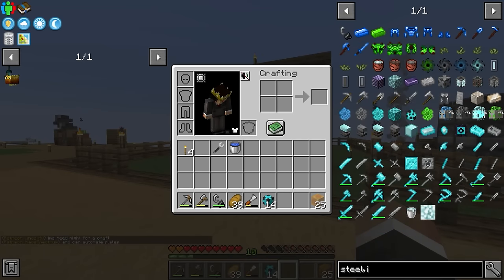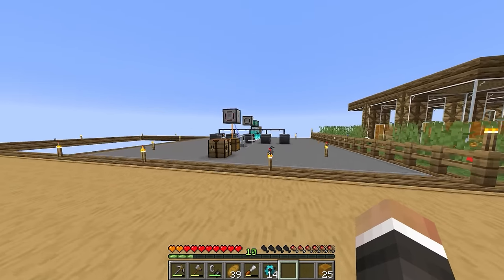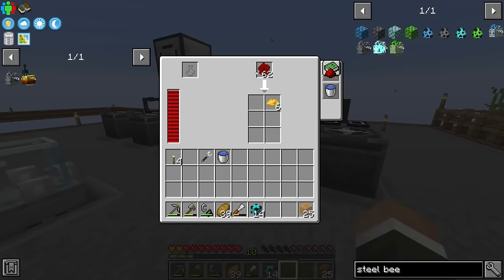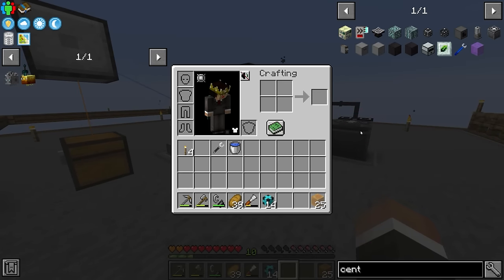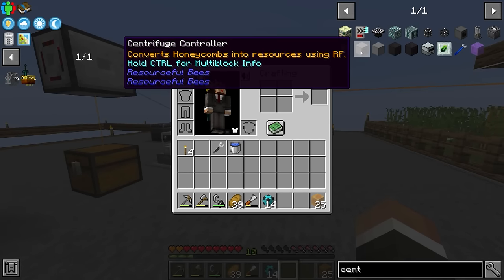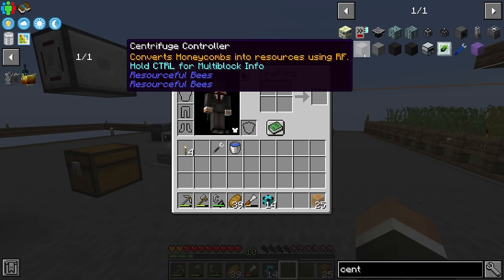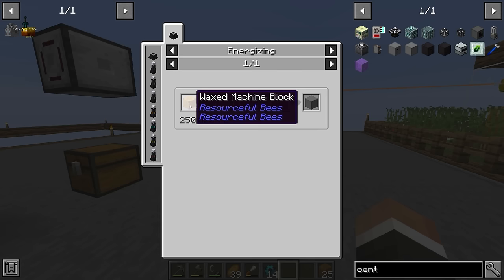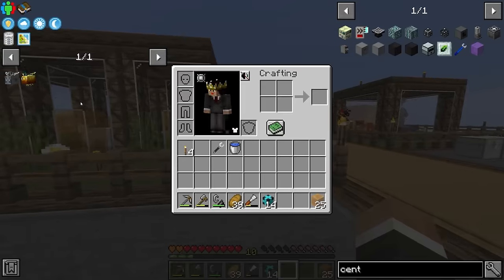A steel bee is also on my list for today because it's going to allow us to generate infinite steel. Steel is useful because right now we're using standard centrifuges, but there's a multi-block centrifuge that can process multiple honeycombs at a time and faster than our current ones. To make the centrifuge controller and centrifuge casing — it's a three by three by four multi-block, so 35 centrifuge casing plus the controller — we need Mekanism machine blocks, which require steel blocks, which require steel. The steel bee is just an iron bee and a coal bee.